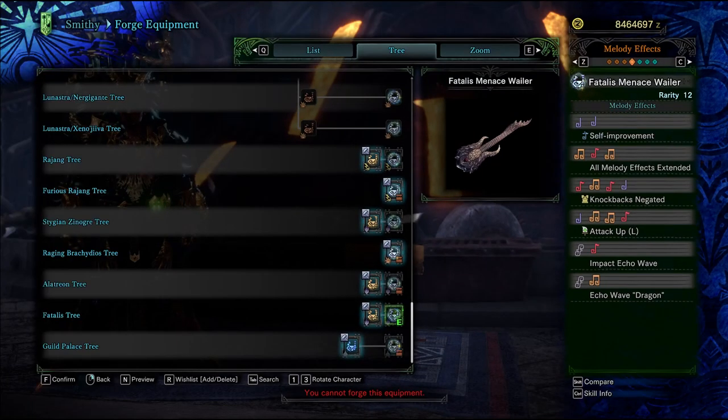I will say that of all the Attack Up song lists, this set isn't exactly my favorite, but don't take that as me saying it's bad in any way whatsoever. I'm just favorable to the song list that gives you extended health recovery and recovery speed for that extra bit of support. But when we get into the specific songs, we start with All Melody Effects Extended. You can do some awesome synergy with other horn players using this — all of their buffs can be extended with a single play of a song. It's not a terribly long extension, but an extension nonetheless. And if you're a hunter that likes to have your palico use the orchestra equipment, those melodies can be extended as well.